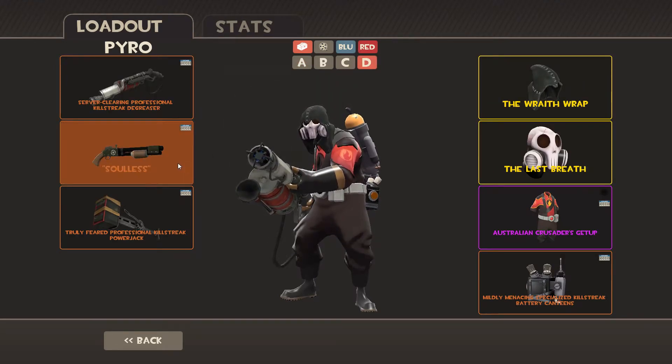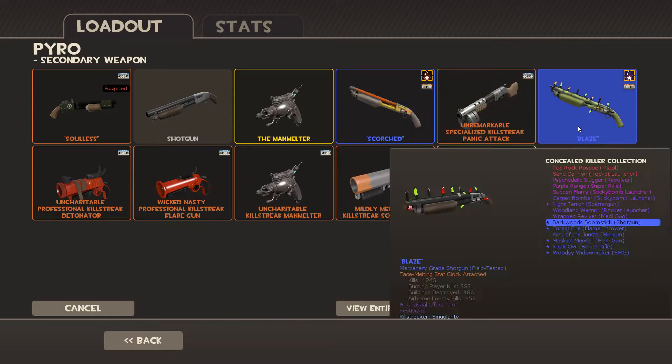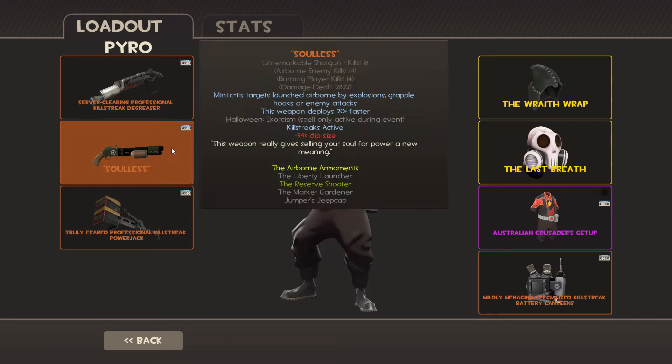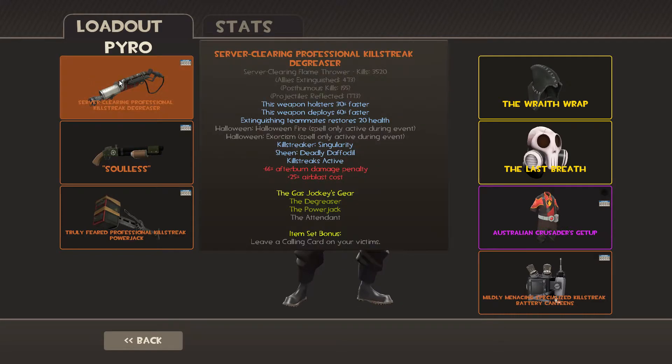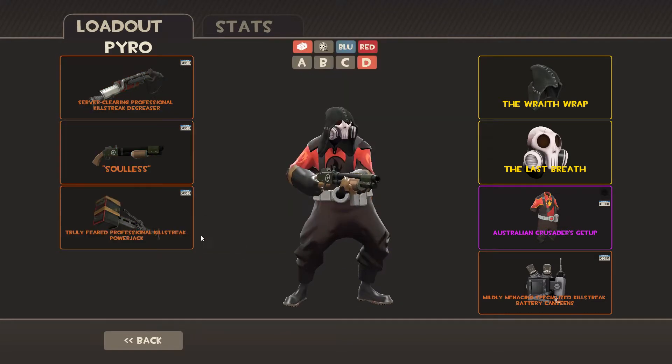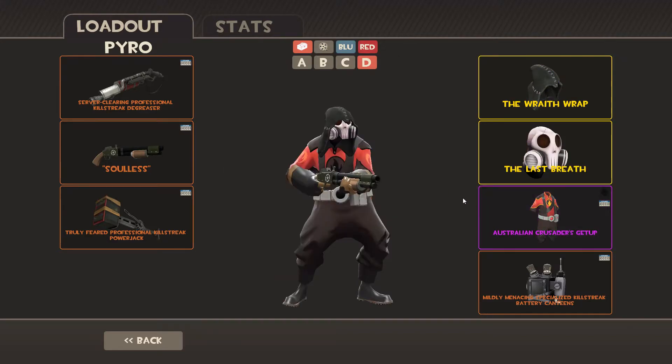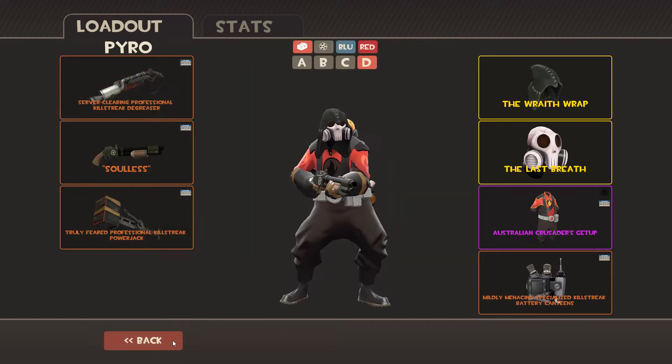With Pyro, this is probably what I would be using. But for the purpose of show, it's the same as with the Kritz Cola — I would probably use my pistol or mad milk instead, but just this for show. It would be a degreaser and basically pretty standard. To not blend out too much, pretty standard as well, and still have the strange cosmetic. So that's pretty simple.